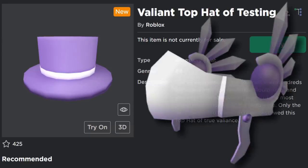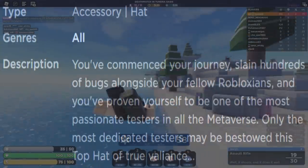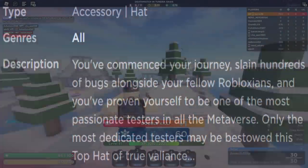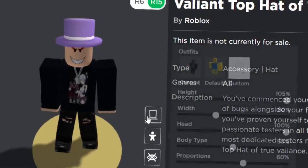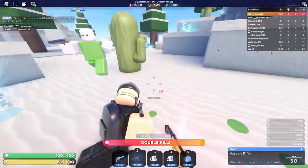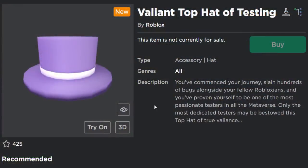It's actually very similar to the Valiant Valkyrie of Testing, which I covered in an accessory news video about a month ago. This one is called the Valiant Top Hat of Testing, and the description says: 'You've commenced your journey, slain hundreds of bugs alongside your fellow Robloxians, and you've proven yourself to be one of the most passionate testers in all the metaverse. Only the most dedicated testers may be bestowed this top hat of true Valiant.' Long story short, this is not easy to get, and most of you watching this video probably are not going to get this. If you want to be a QA tester and try to get it for free, it's just going to take such a long time. Also keep in mind, Roblox does not pay QA testers, which is basically why they release these one-off special items — kind of as a thank you for QA testing, finding bugs in events, and all of that.